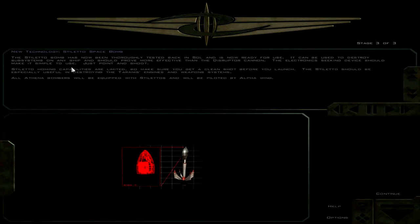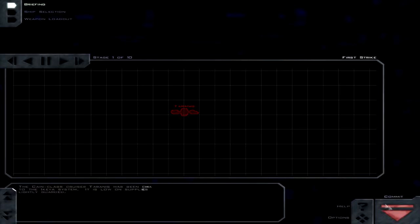So this is basically just an advanced version of the disruptor, on a missile. Stiletto helming capabilities are limited, so make sure you get a clean shot before you launch. The stiletto should be especially useful in destroying the Tyrannus' engines and weapons systems. All Athena bombers will be equipped with stilettos and will be piloted by Alpha Wing. This looks like it'll be an interesting mission.